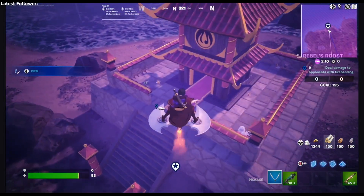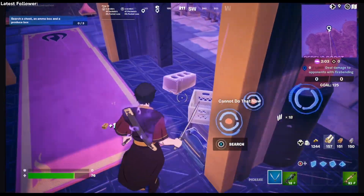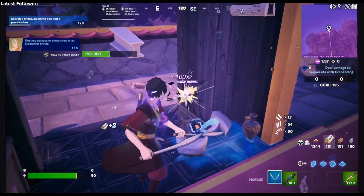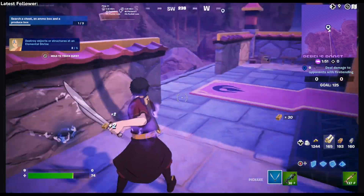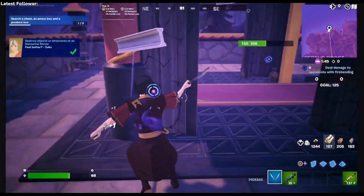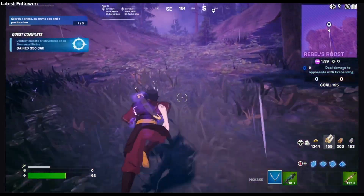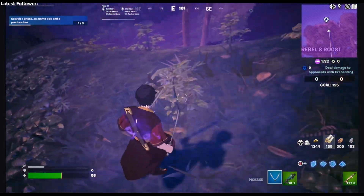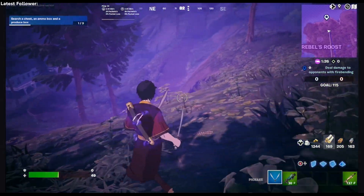All right, we are landing here in the fire area. Unfortunately it looks like the shrine doesn't appear in Team Rumble — I had no idea. So the next challenge is to destroy stuff in the shrine — we gotta destroy five objects. There's the fifth one! Looks like the shrine doesn't appear in Team Rumble, so we may have to go to a regular match, but since we are here we might as well see if we can do some damage to opponents.